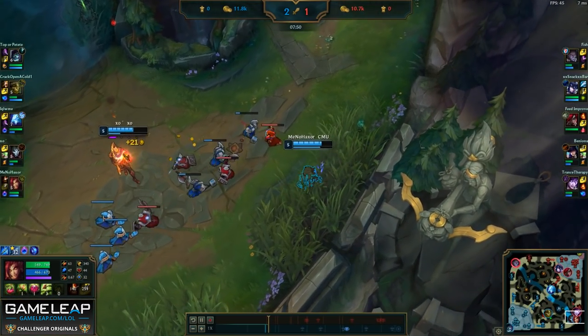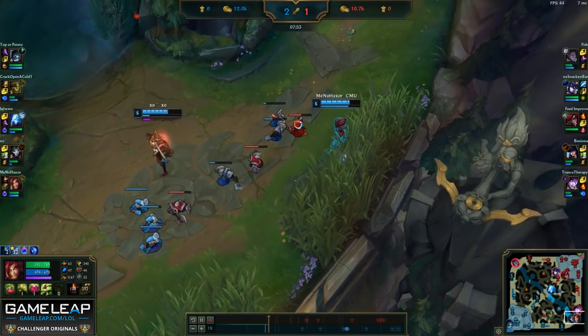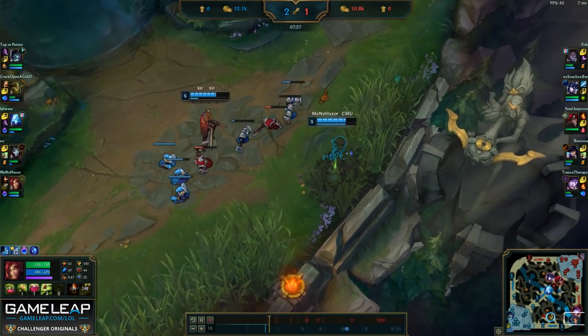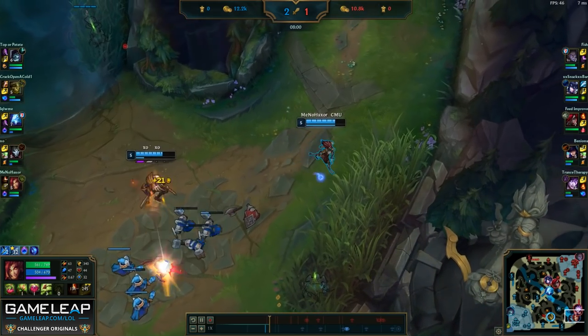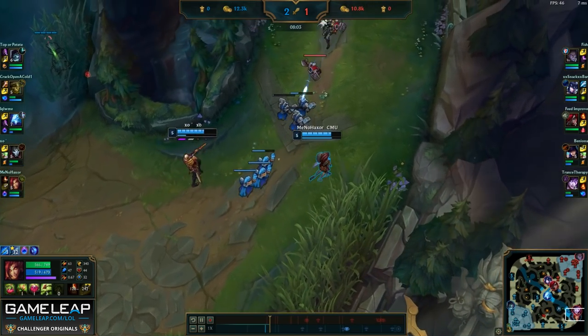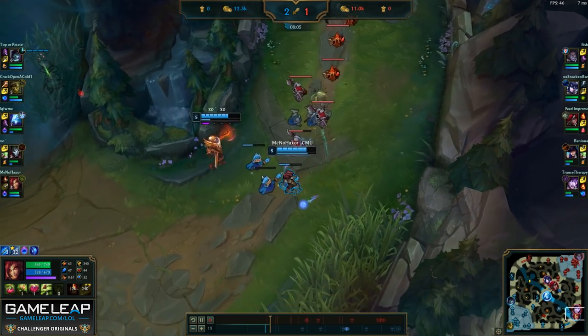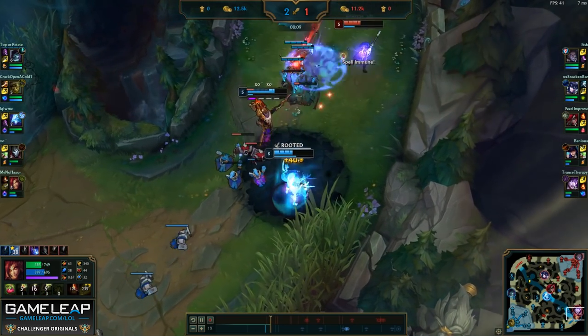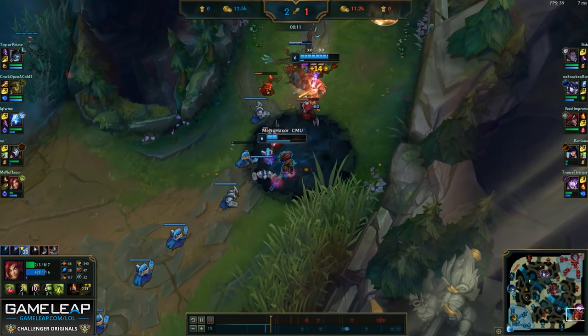I'm also making sure to focus my plants on the bot lane because if I can zone them out from coming into the fight, we can easily kill Sejuani in a 3v1. If we remember from the earlier Ivern gank, I still know that Caitlyn's flash is down and we're going to be hitting level 6 soon. Therefore, I'd like to press our advantage while we have a summoner spell advantage and try to get a kill on the enemy bot lane.